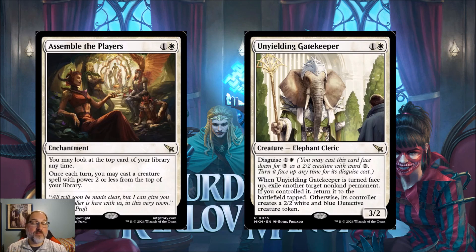This card is both offensive and defensive. If your opponent targets your best creature with spot removal and you have two mana open, pay the disguise cost, turn it face up, exile the creature your opponent was targeting, and that creature returns to the battlefield after being exiled. If you target your opponent's card — say Sheoldred — they get a 2/2 detective token, but that's a fair trade. Importantly, the exile is permanent unless it was your own permanent; killing Unyielding Gatekeeper doesn't return the opponent's exiled card.